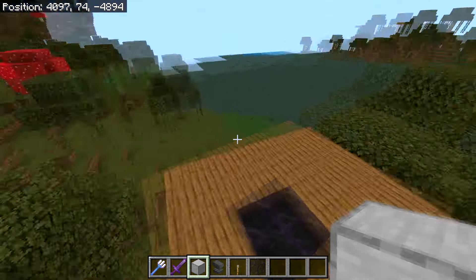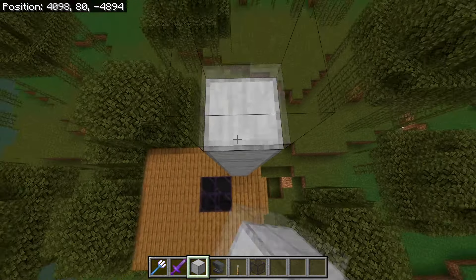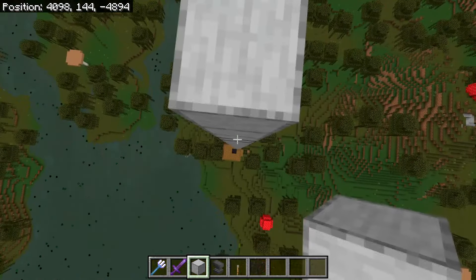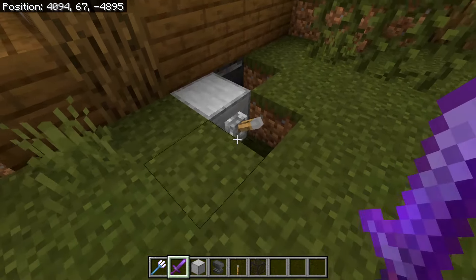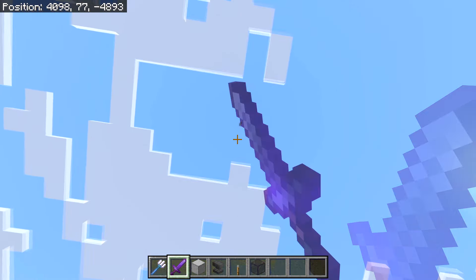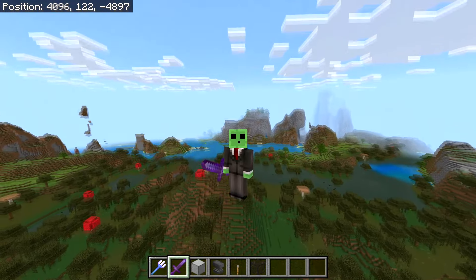Build up to around Y-level 144 for the AFK room, making sure no mobs can spawn in nearby caves to improve spawn rates. Once up there, break the blocks below you. Turn on the farm while holding your Looting III sword, and then stand AFK in your room — you'll collect gunpowder, redstone, glowstone, and plenty of other witch drops.